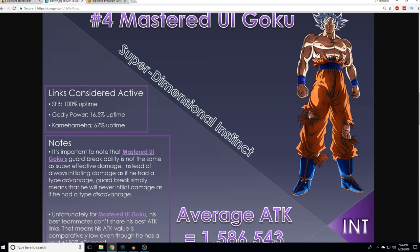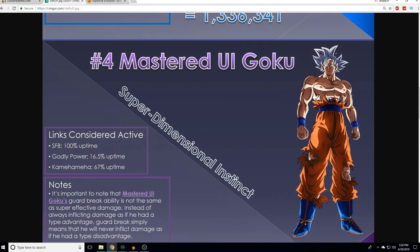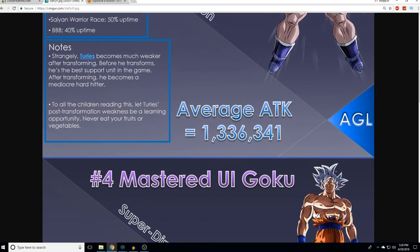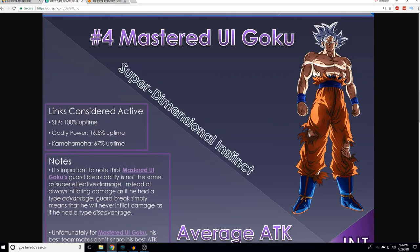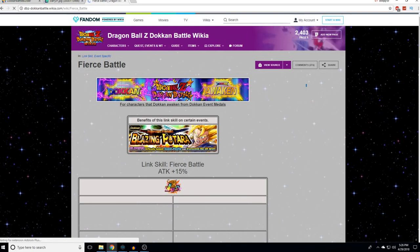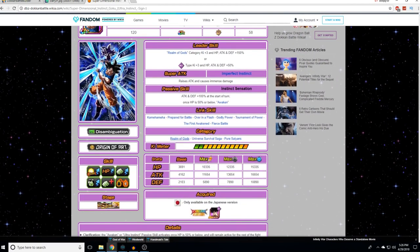Guard Break also affects the entire rotation, which could impact the whole team's damage output, directly tying into the average attack number. Guard Break simply means he will never inflict damage as if he has a type disadvantage. Unfortunately for Mastered UI Goku, his best teammates don't share his best attack links, meaning his attack value is comparatively low even though he has a solid 150% attack boost. Just a little over 250,000 more damage on the turn average than Turlis. So really not that crazy — Turlis is not that far behind, which actually speaks to good balancing.